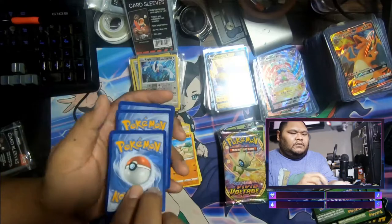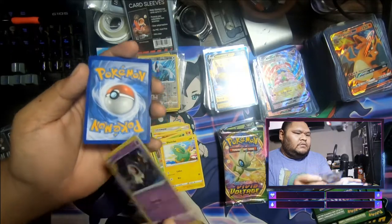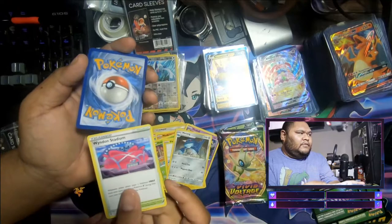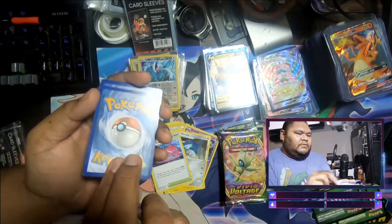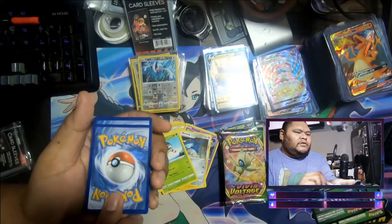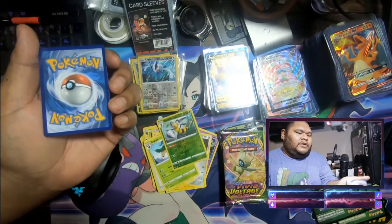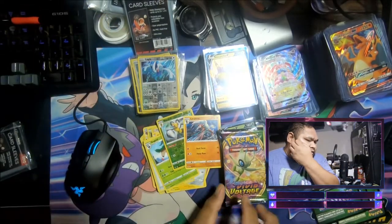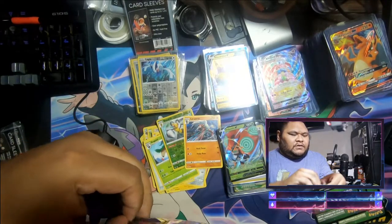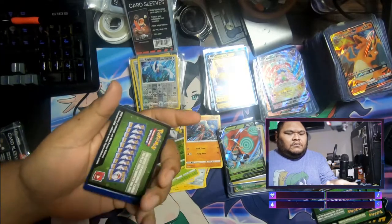Mudbray, Pancham, Electrike, Duskull, got Mewtwo, got Windie Stadium, got Gogoat. Come on, let me get Jirachi — we do need Rayquaza Amazing Rare. Oh, Beedrill reverse holo and Lycanroc. Oh man, this box was good — all three green code cards so far.